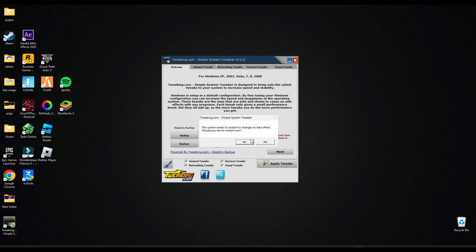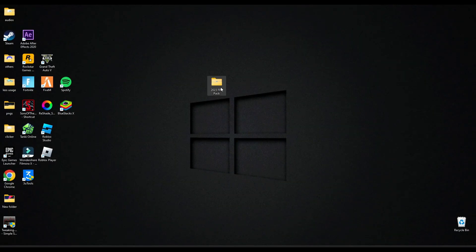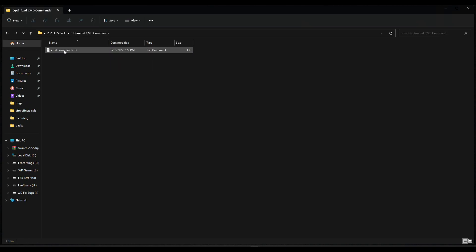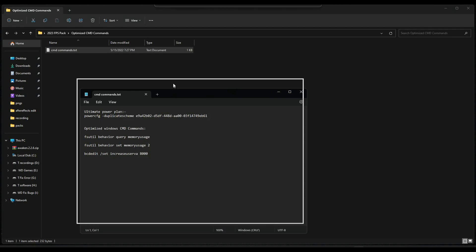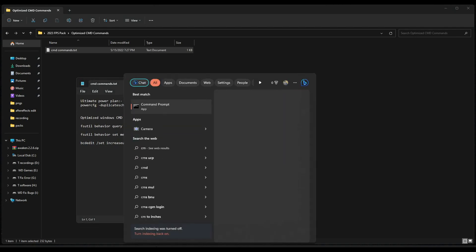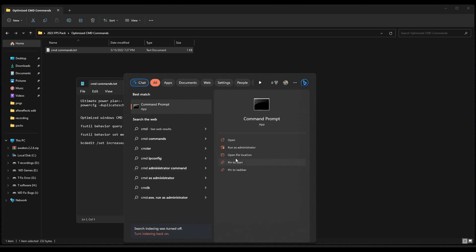You have to restart your PC after applying tweaks to make it work, so let's restart. After restarting, go into this pack again and open the Optimize CMD command. Search for CMD and make sure you run it as administrator.